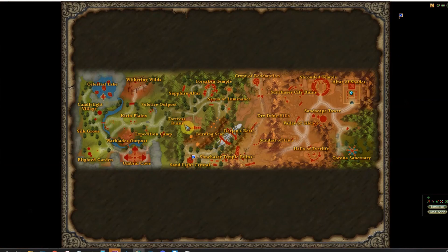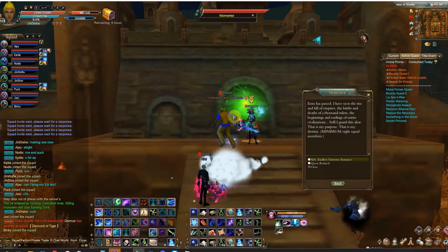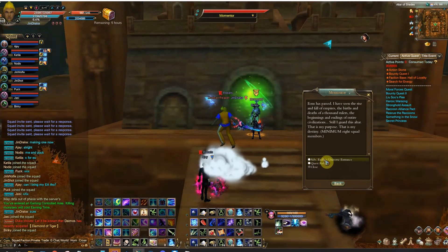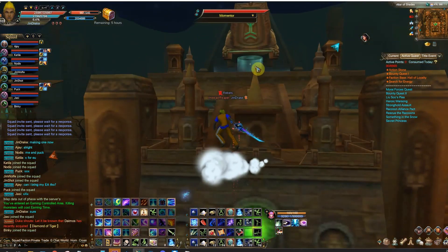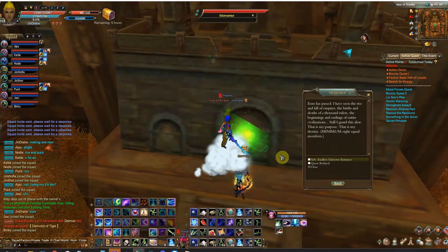Then you want to talk to this person up here. This is in Morai, by the way, if you guys couldn't tell. It's right next to the pyramid on the top north and east corner. There's also Advanced Endless Universe up there - I've got another video on that one.